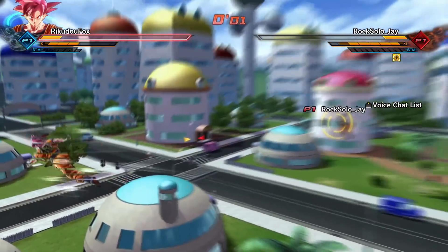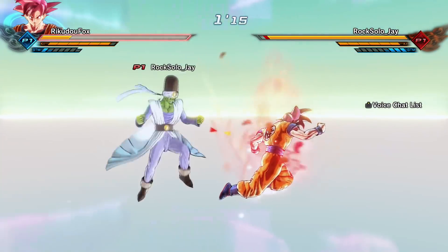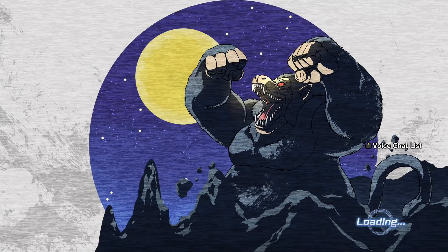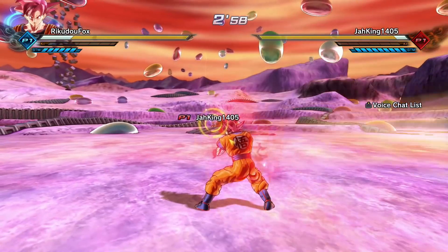The match ends in a loss. It was a really fun fight. Acknowledging the opponent smacked them around that game, but still couldn't land the Spirit Bomb against so many good players. Switching to Blue Goku to try landing Spirit Bomb with him.